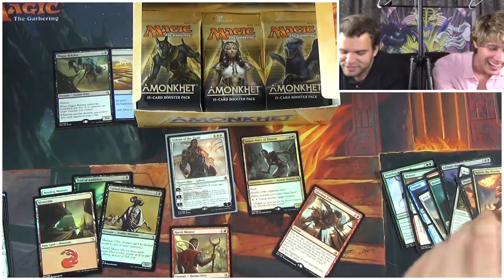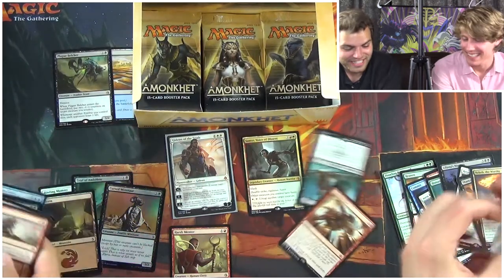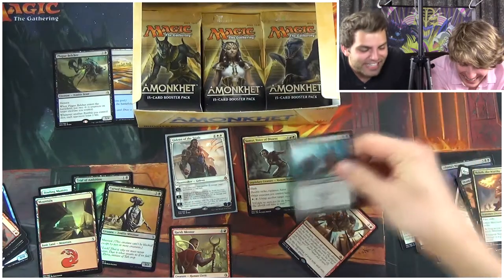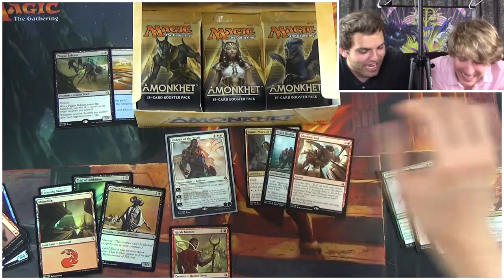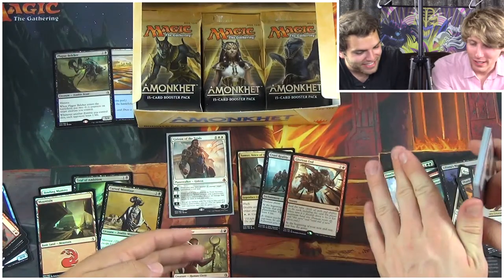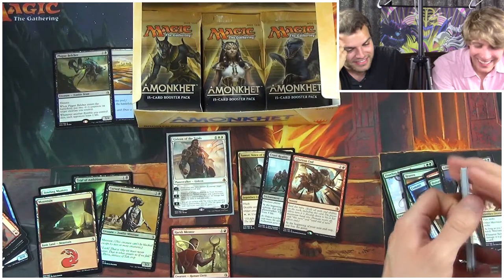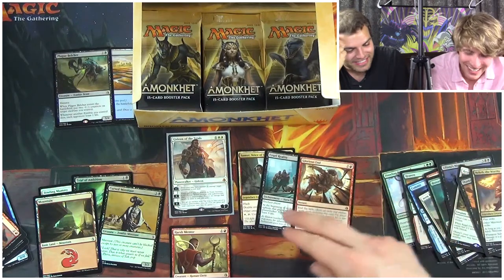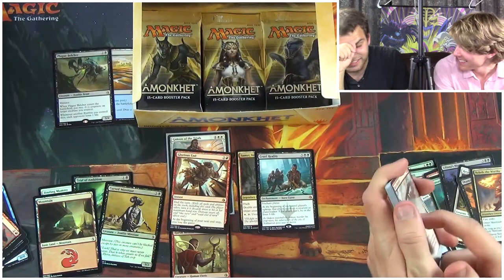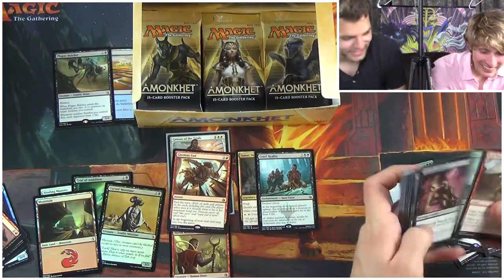Are you kidding me? Are you serious? You got the most worthless mythics yet. Are you kidding? What kind of cruel reality is this? Is it really hashtag four mythics per box and we just pulled — we're about halfway through the box. You pulled Glorious End. Hey, you got the combo though — Glorious End with Gideon.